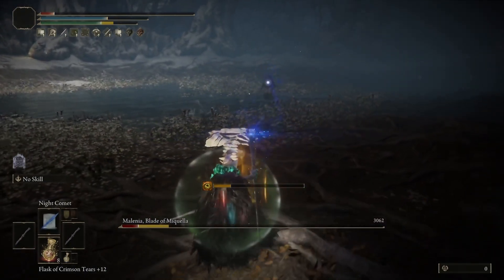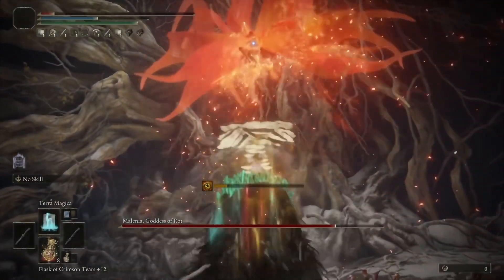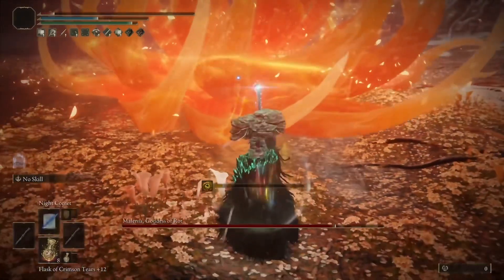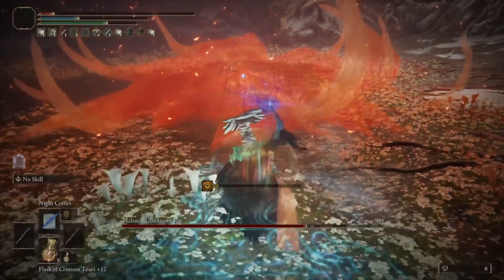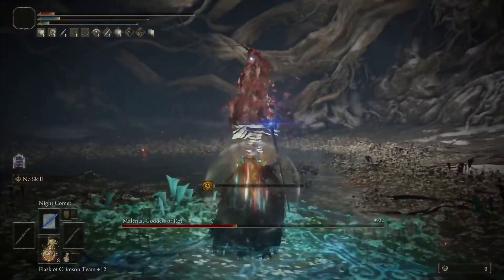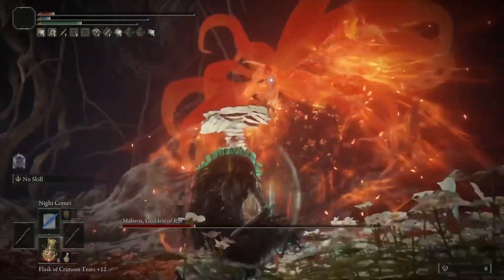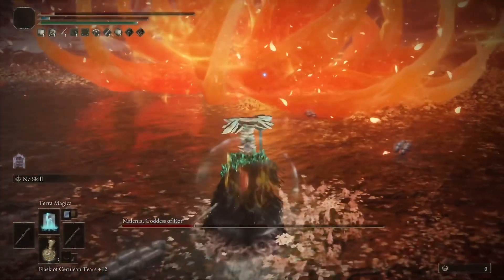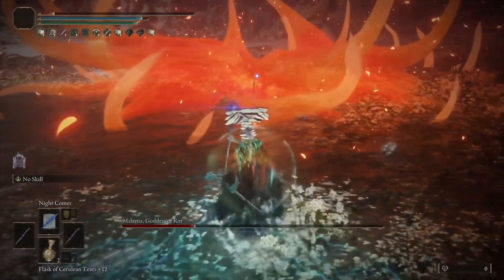Night Comet does a ton of damage to Melania, and you can buff it to do anywhere between 4,000 and 6,000 damage per Comet, which absolutely shreds her HP even on the highest difficulty settings, while consistently hitting her because she can't sidestep or dodge it. This didn't take many tries on New Game Plus 7 — just between 2 and 4 tries. Best advice: go to the back of the arena. She may do Waterfowl if you do enough damage from the front, trapping you.